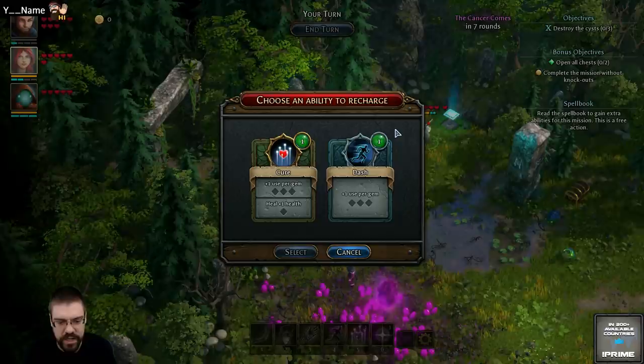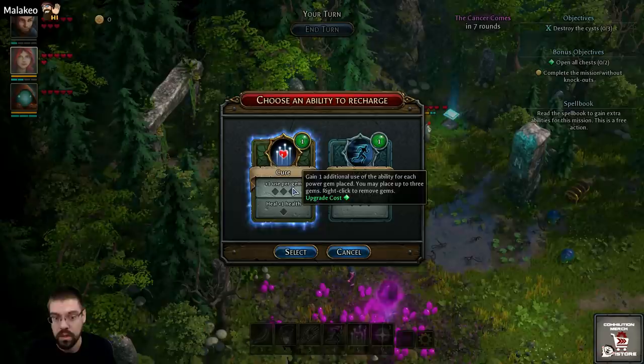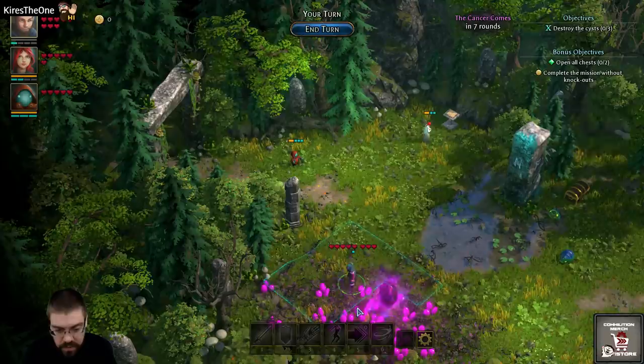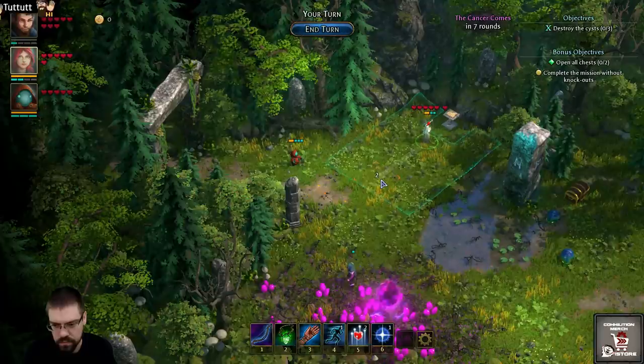What's this do exactly — move one square without provoking attacks. You get the spell. The game is automatically saved at the start of each mission. You can save and exit from the pause menu by clicking the gear icon. Choose an ability to recharge. Now she has two cures — is that the total I have for the mission? Hmm, okay.